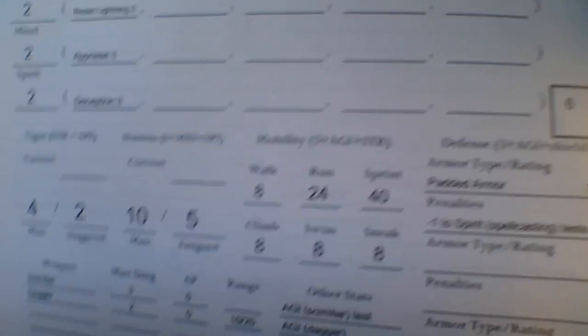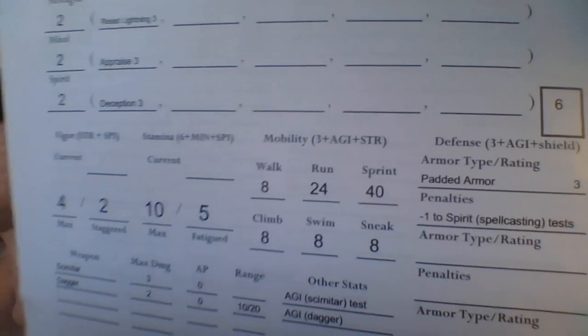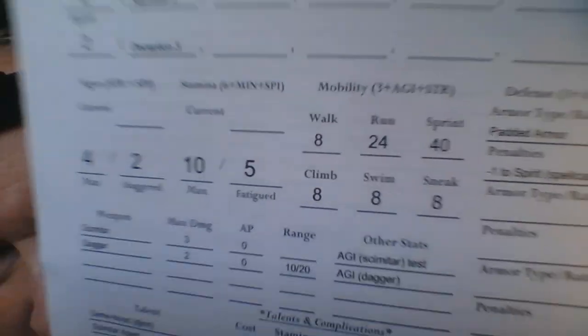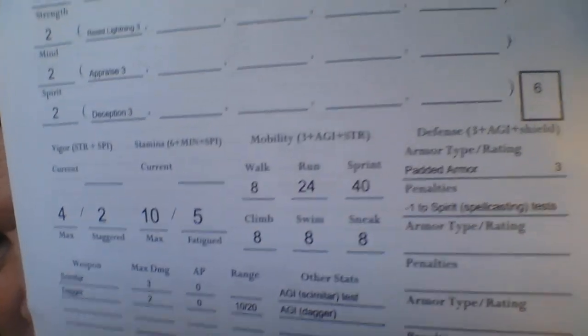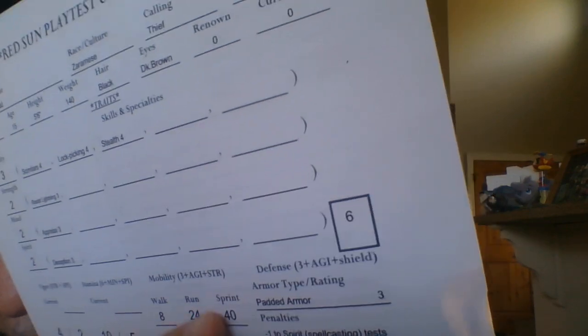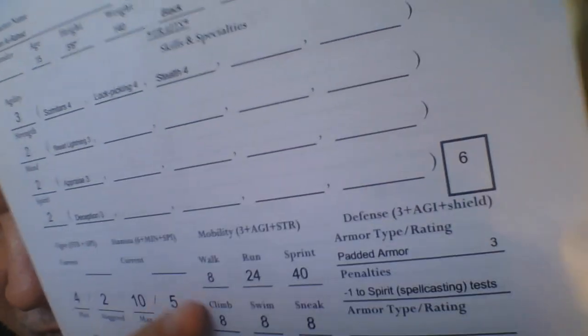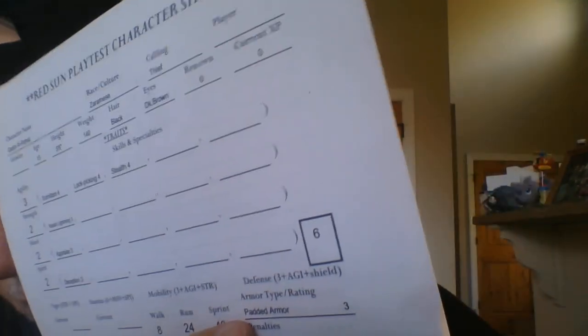You get three actions in Red Sun, and it's roughly a six-second round. So an action is a couple seconds to go eight yards. If he wants to run, that takes two actions and you move times three your base speed. Sprint requires all three actions and you move at times five your base speed — that's why it's marked as a full action. So Kadim is pretty fast — not Olympic sprinter speed, but like a standout high school or solid college athlete speed.